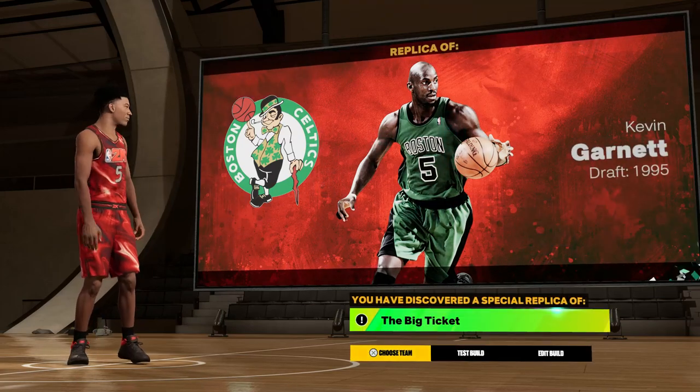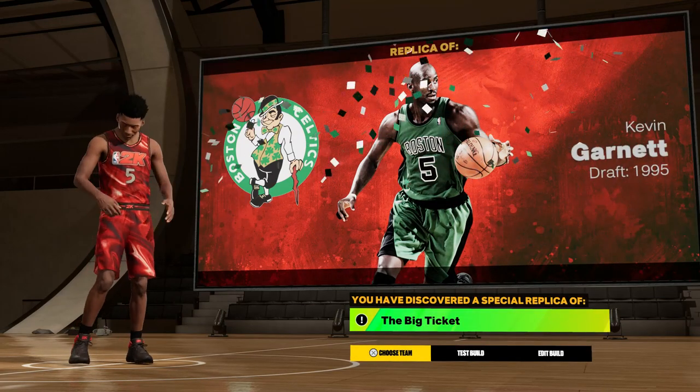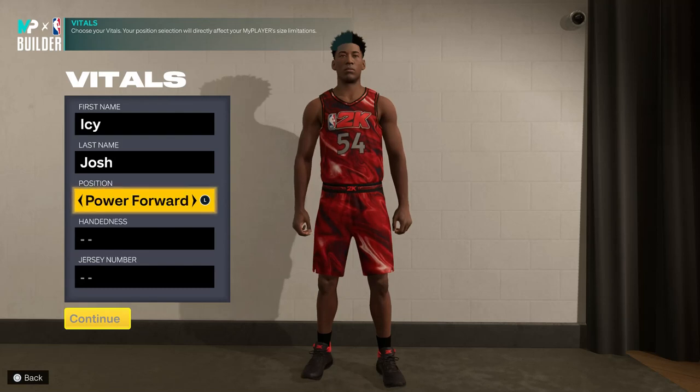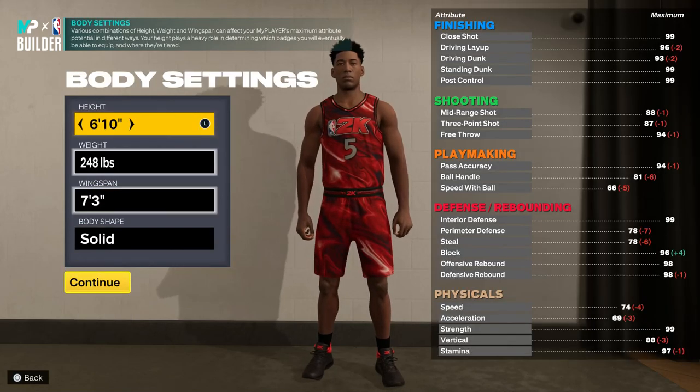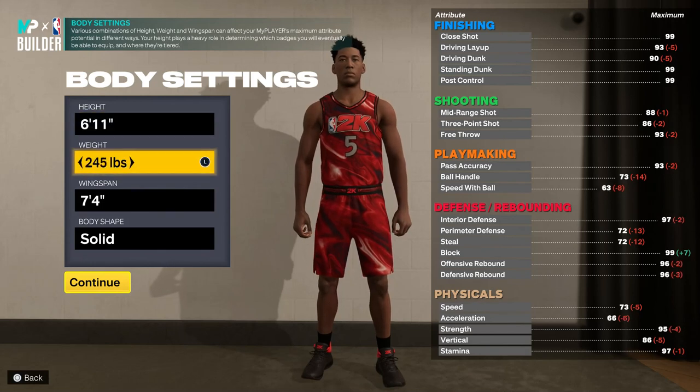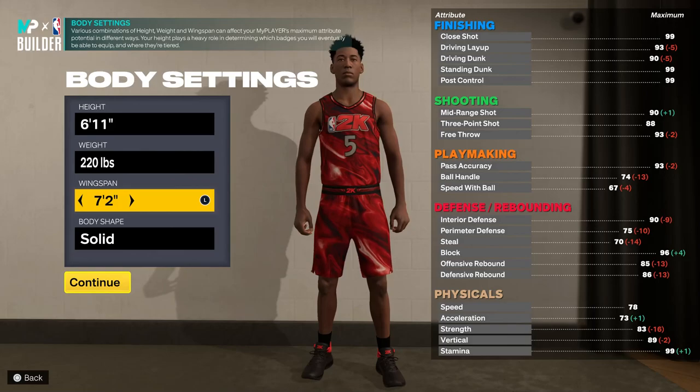Today I'm going to show you guys how to make the Rare Replica Big Ticket build in NBA 2K23. For the position, you want to go with Power Forward, make sure your player is right-handed and wearing number five. For the height, move that up to 6'11". For the weight, drop that all the way down to 220 pounds. Then for the wingspan, drop it down to 7'2".